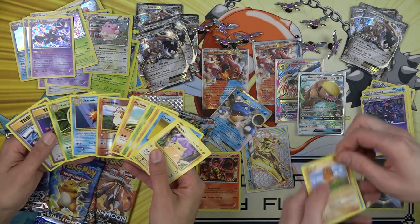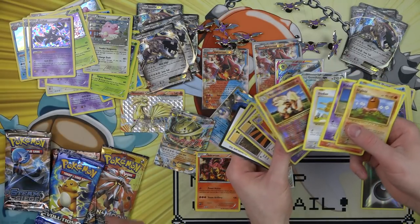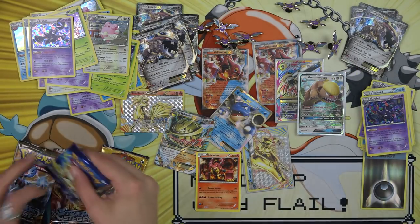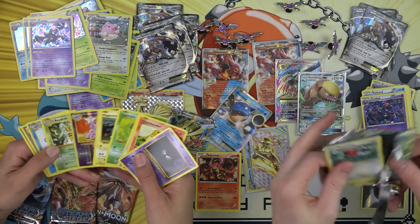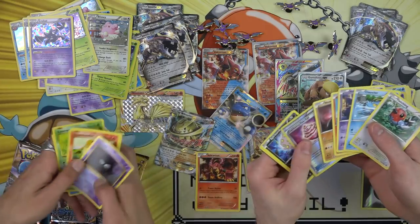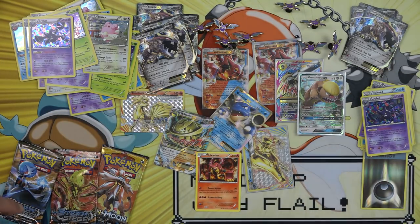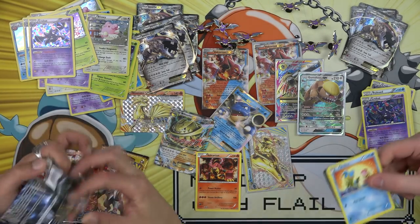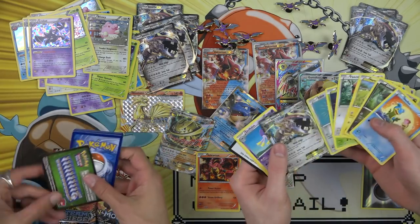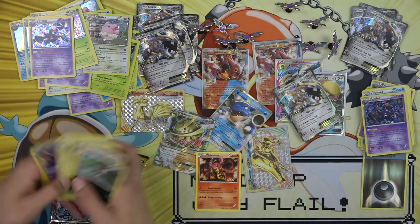I got a Growlithe and a Starmie. I got an Arcanine to go with your Growlithe — there you go, we have a holo chain. That's nice, Dan. I'm doing a Steam Siege pack now. I got Nidorino and Beedrill. I'm not getting anything today really. Spiritomb. My phone is not on silent. Aside from my first box, everything's been nothing. Another Steelix — exactly what I wanted.